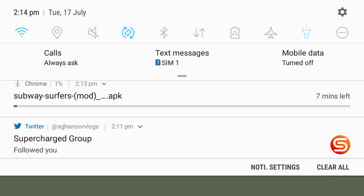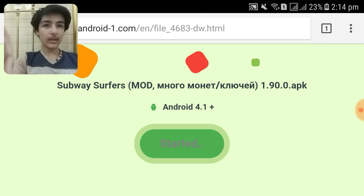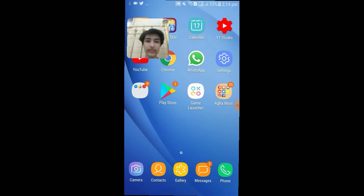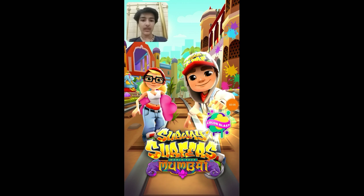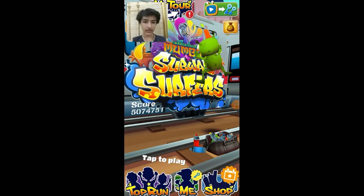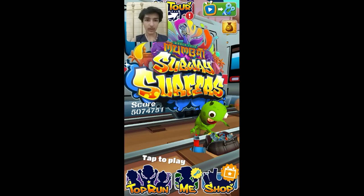After the countdown has finished you can download the application. It will say started, and after that you will see on the notification panel that the download has started. Let me give you a demo and proof that it works. I have the game already installed — Subway Surfers. Here it is, the latest version of Subway Surfers with unlimited money mod. Wait for it to load.